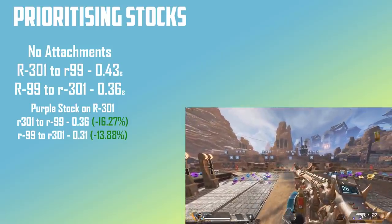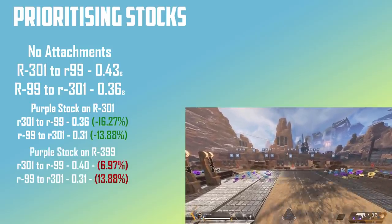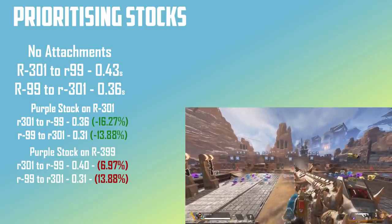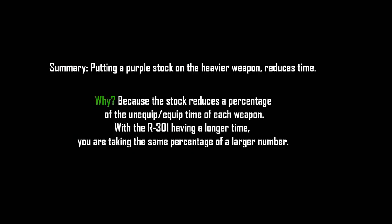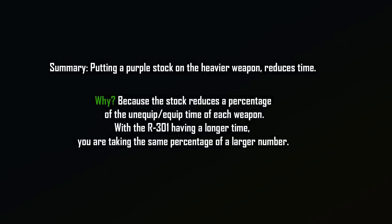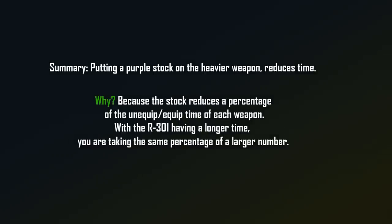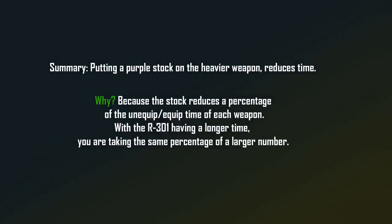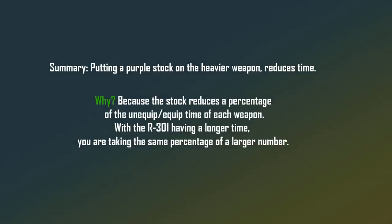This is because we are reducing the unequip time of the R301 by putting the purple stock on the R301. Remember, we're talking about unequip times here, not equip times. Now, if we put the stock on the R99, you're getting a 6.97% time reduction when switching to the R99, yet when switching to the R301 you get a 13.88% reduction. These may seem very confusing, but so far we've found that putting the purple stock on the R301, the larger weapon, gives us more of a reduction in time to equip both weapons. There are two timers — an unequip timer and an equip timer — and stocks reduce the unequip time. So by putting a stock on the heavier weapon, you're taking the same percentage of a larger timer, which means you save more time.